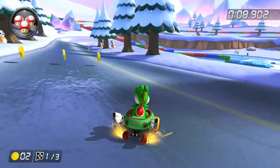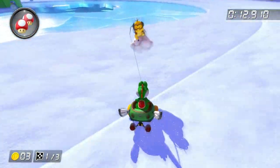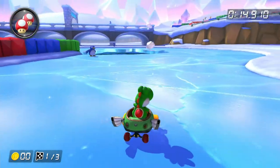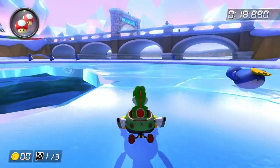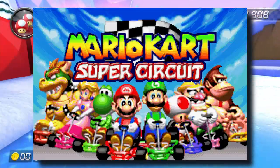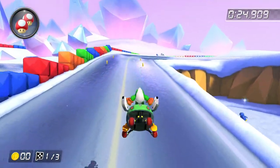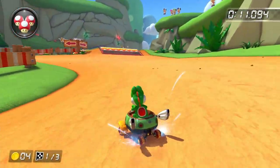GBA Snowland also shows how much Sky Garden could have been improved. This track looks very good but is also really fun to race on, with the huge shortcut — it's actually the biggest shortcut in the game. You've also got the penguins walking along the track as obstacles. And it still keeps the Super Circuit vibe with the coloured blocks. So I'm going to put this one in the S tier.